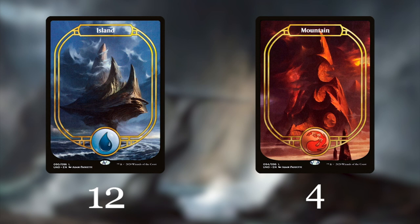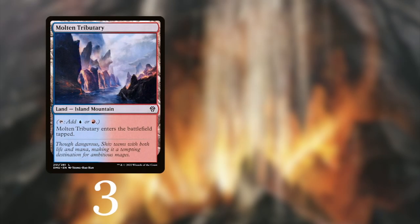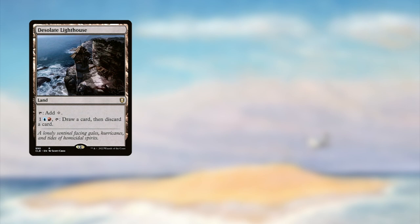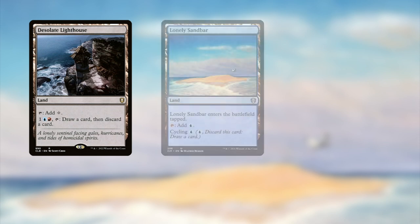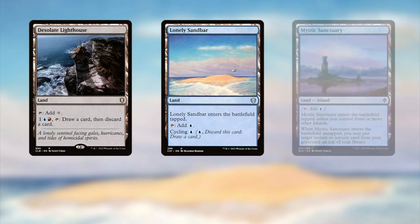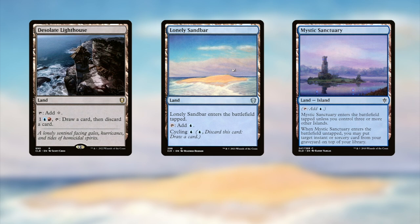For lands, we keep it simple: 12 Islands and only four Mountains. We add some mana fixing with three Molten Tributaries because they're also Islands. We also play two copies of Sulfur Falls — this card was expensive but it's not anymore. We add a Desolate Lighthouse, great for draw and discard. A Lonely Sandbar lets you cycle to draw a card, and we play a Mystic Sanctuary to get our best instant or sorcery back.